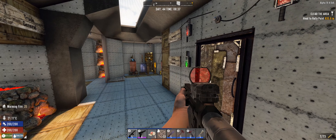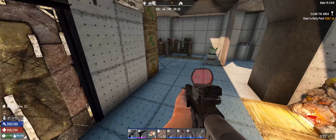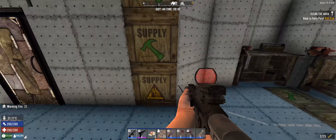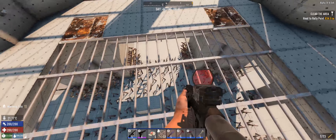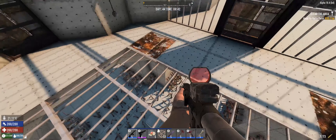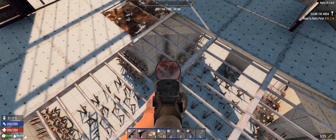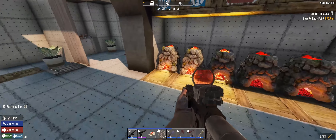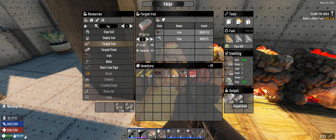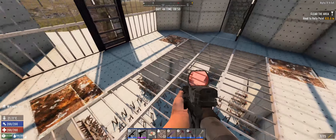G'day and welcome back to 7 Days to Die. This is the morning of day 44 and we're up a little bit later than normal. Last night I got very busy placing down all the barbed wire and the spikes, and I placed some spikes in the corners as well. We're still waiting on the steel to get crafted up, but I think I'm going to take a break from the base just for right now.